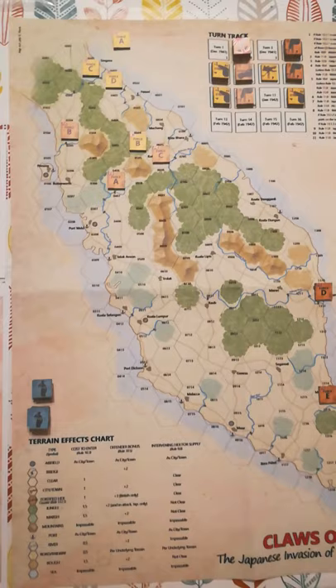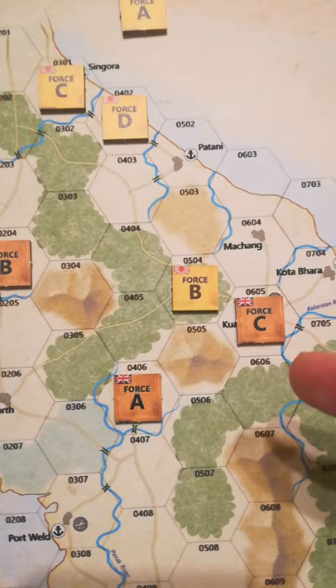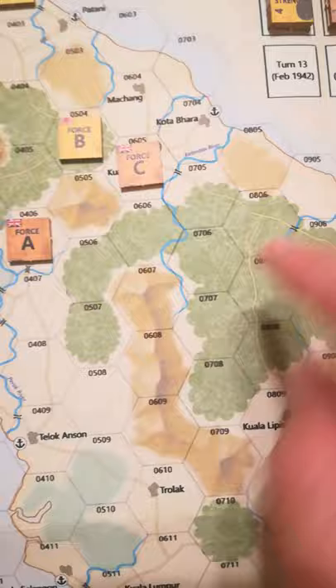What normally happens at the start of a turn is that both sides determine their supply state. At the moment nobody is out of supply, because although Japanese force B and British force C are in contact with enemy units, the Japanese can trace supply back up the road to the friendly port of Patani and further up to the Thai border. British force C, which is currently holding Kuala Krai, similarly has unimpeded road access leading all the way back down to Singapore. So they are in supply as well.